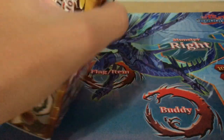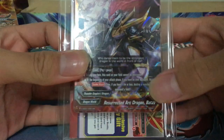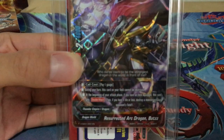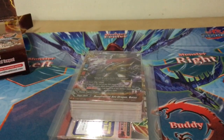So if you've been updated with Buddyfight, the old season is over. Gao has defeated Keoya Gaian. With this comes the new set featuring Batz, which is Gao's new buddy, the Demon Lord Dragon, and you can watch the anime on YouTube.